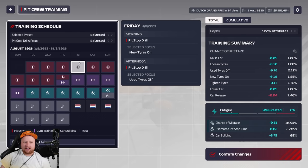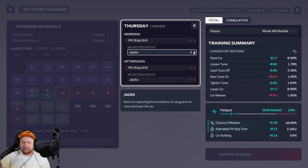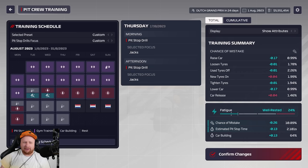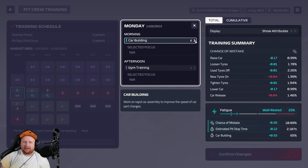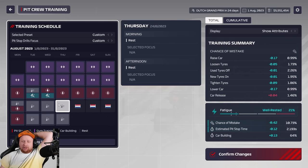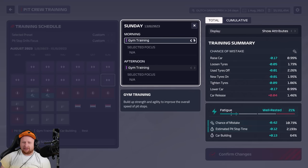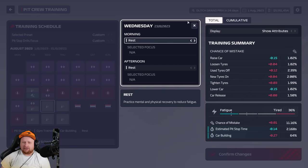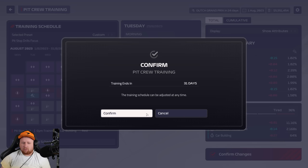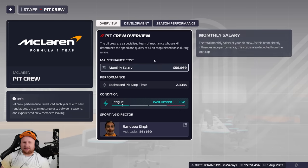Let's go to our training schedule and see if we can maximize our pit stops, because that's something we've been lacking. Pit stop drill — jacks, lower car — estimated pit stop time goes down to 2.1 seconds. This could be OP. We want less gym training and more pit stop drills. These guys are going to be so sick of pit stop drills. The best I've seen is 2.2 or 2.1 seconds, which is already pretty good for us. Pit crew were too well-rested — 2.3 second stops is not good.